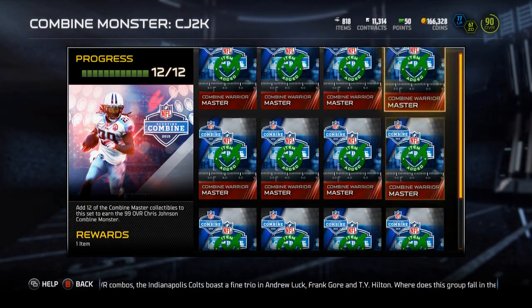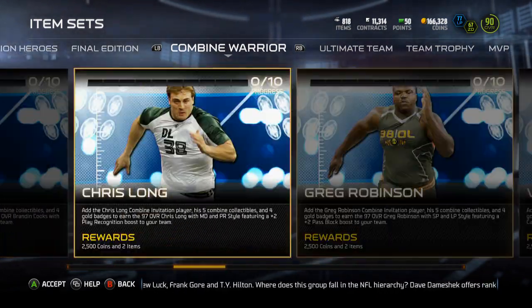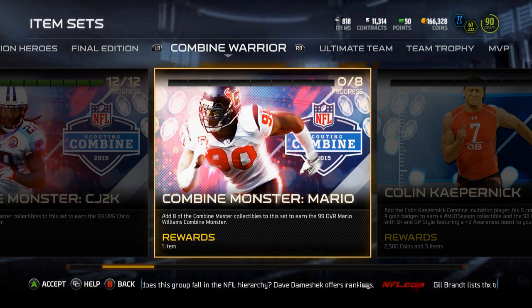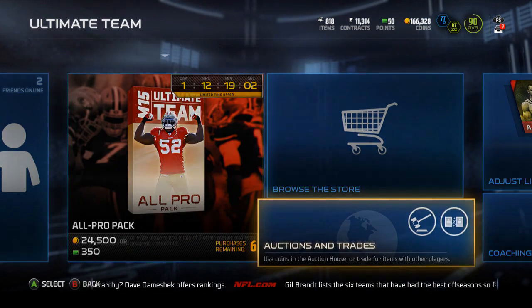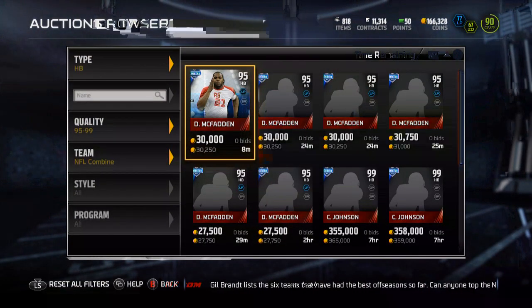I'll get myself Chris Johnson and now I'm going to look at the price of both of these cards and sell them off. Not entirely sure what I'm going to do with the coins, but I thought I'd hop on and get these. Currently can't finish both quite yet — they should be releasing 4 more Combine Warriors so you can finish up both, I would assume. But let's go ahead and hop on the Auction House.